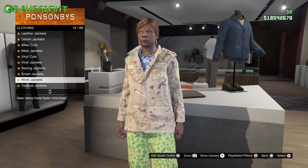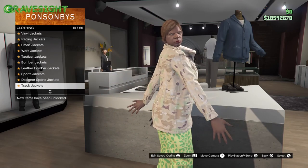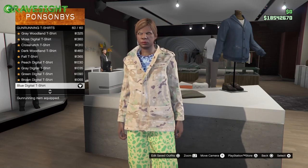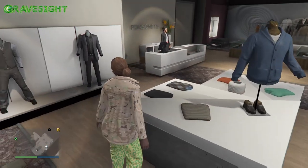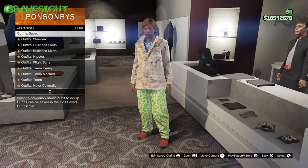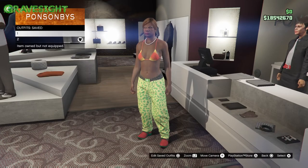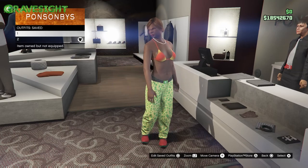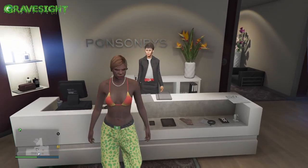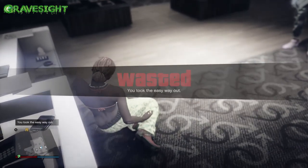Go down and choose number 38, then back out and go to the bottom section and choose number 60. Keep the rest of the outfit just like it says in the description. Save this to slot number three, right below number one. If you want to make multiple outfits you can use as many slots as you have — there are about 29 jogger options listed below.